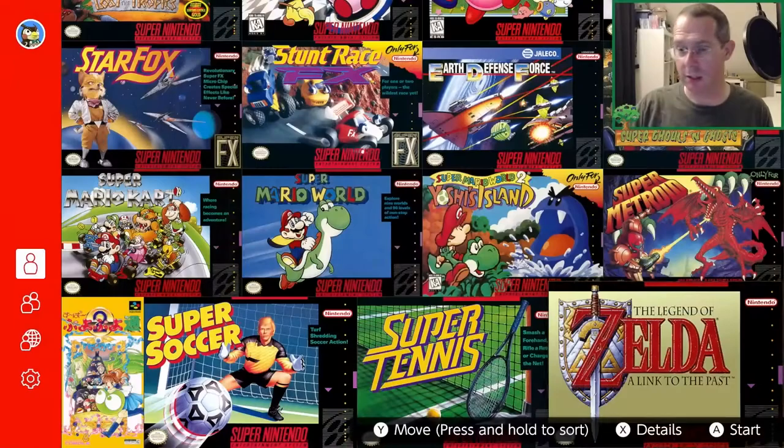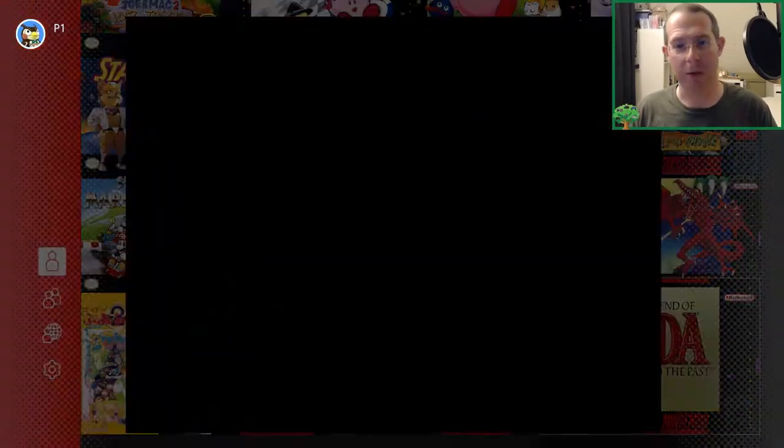An excellent, amazing example of how to do an intro — how to do an introductory tutorial level to show the player how to do things like, what are your procedures? What are the rules? How do you get involved in the game? So, let's jump right into it with Link to the Past.